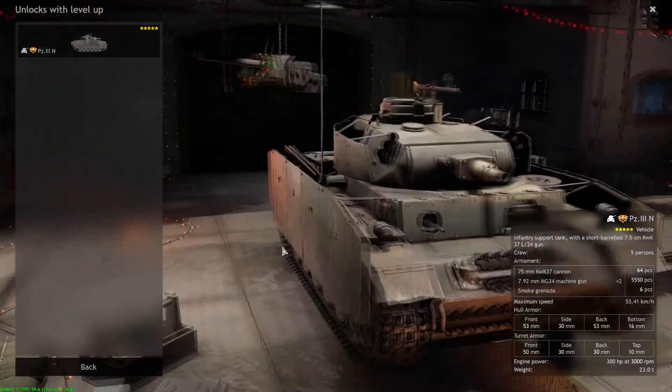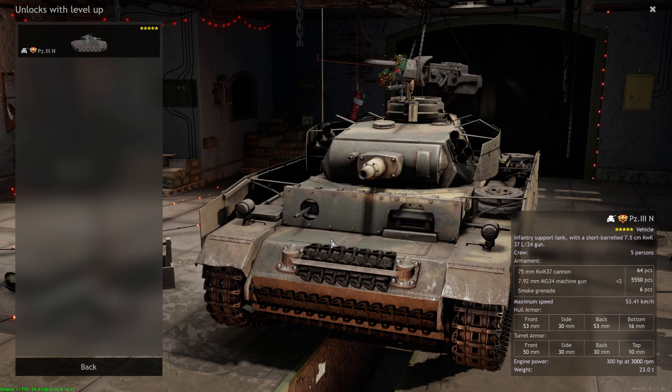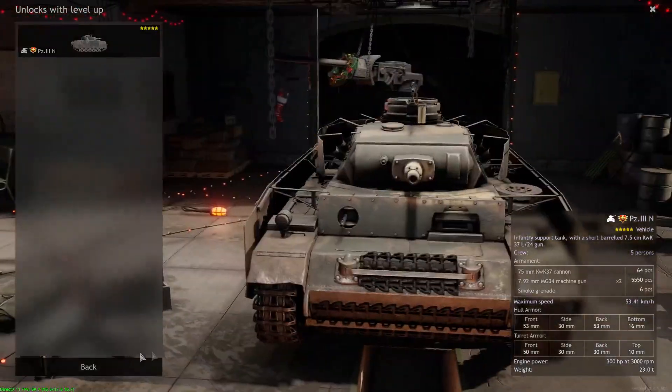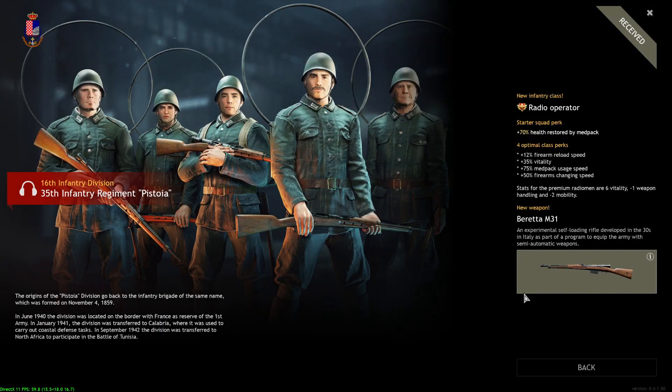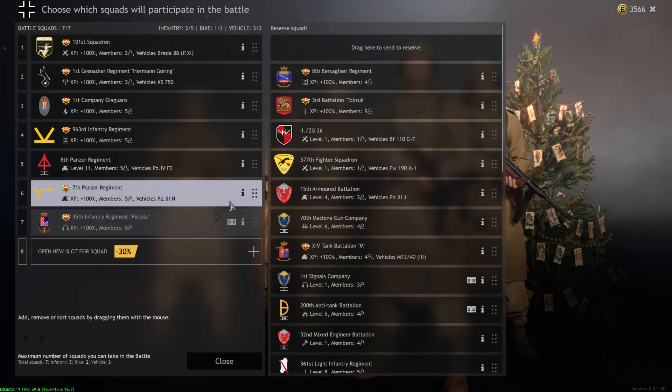The Panzer 3N is a must-buy for Tunisia. You need this tank if you're playing Tunisia — it's the best tank next to the Panzer 4F2. The 75mm gun shreds enemy infantry and can deal with Sherman IIIs, Grants, etc. The armor is fantastic. I would highly recommend picking this tank up for Axis Tunisia. The radio operator squad is also a must — four radio operators and one level two engineer. The Beretta M31 is a decent semi-auto and you get radio operator perks including calling in bombers, smoke, and artillery. Definitely recommend picking it up.